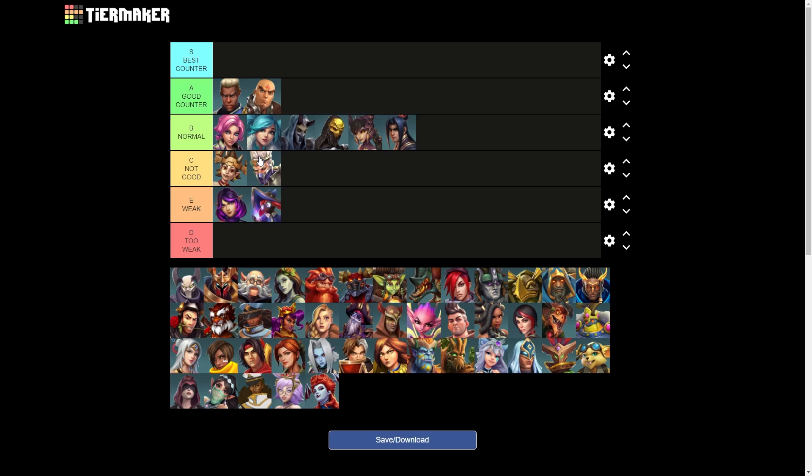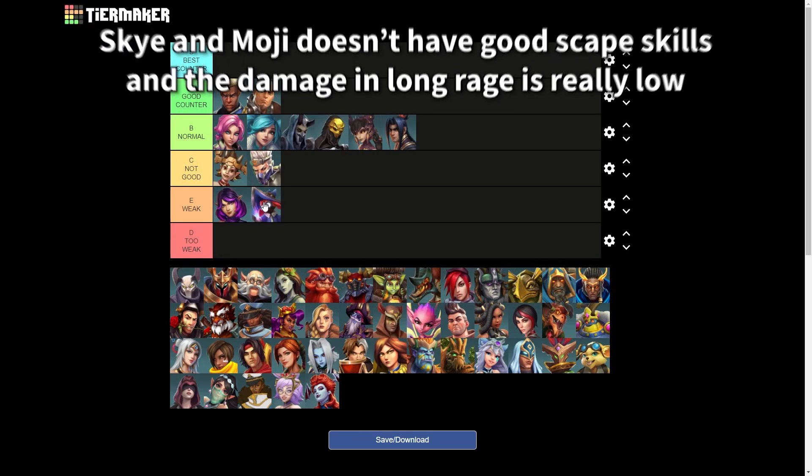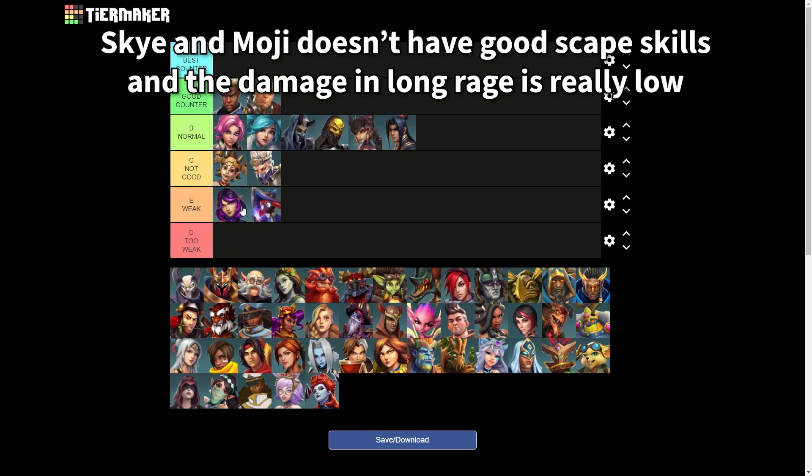The last ones are gonna be Skye and Moji — they are really weak against him. Why? Because they don't have any kind of movement; they are flanks which can be really static. They don't have dashes, and they don't have a lot of sustain either. So really weak against him — try to avoid these picks.